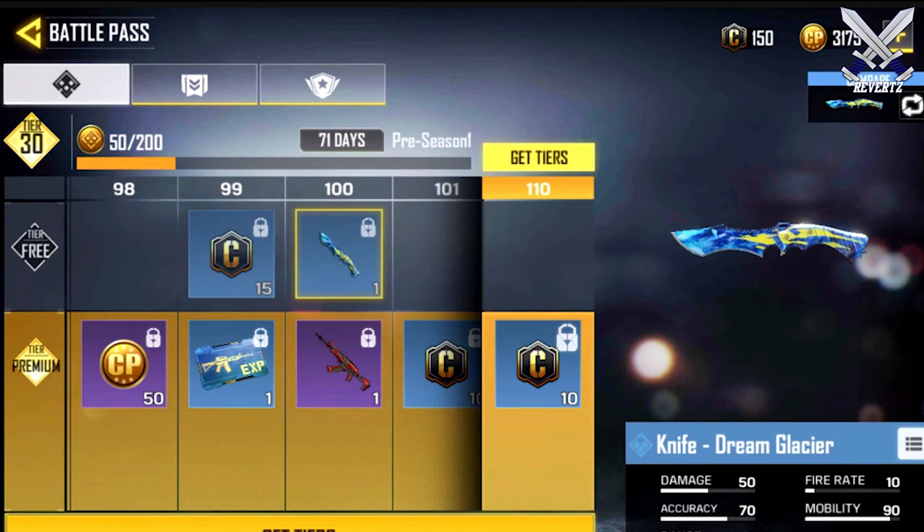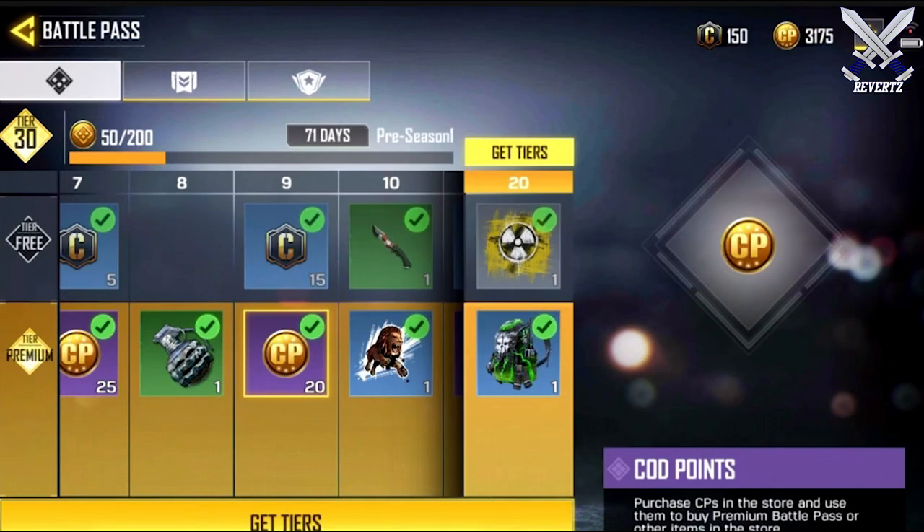Unlike Black Ops 4, where the only way to get COD points is by spending money, by playing the game and leveling up tiers in the battle pass you can earn COD points literally just right there, which can then be used to unlock items in the store. You're not going to be getting thousands of COD points, but you can earn them by playing the game rather than spending your hard-earned money.